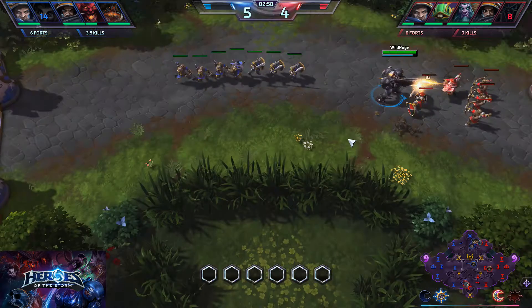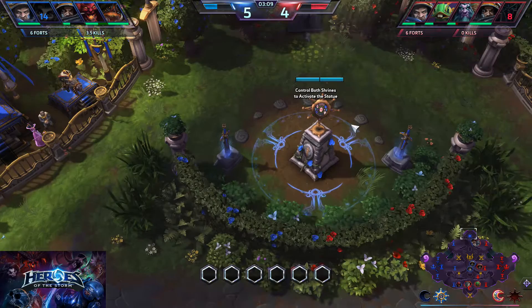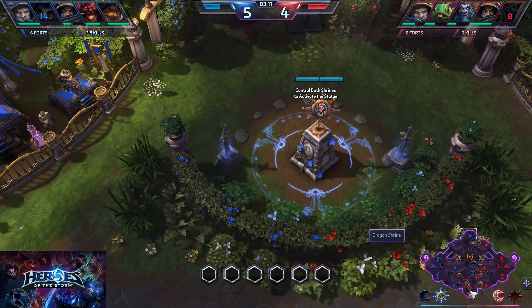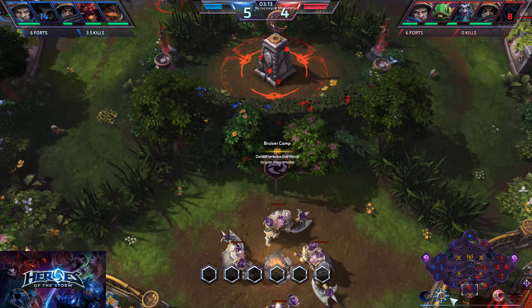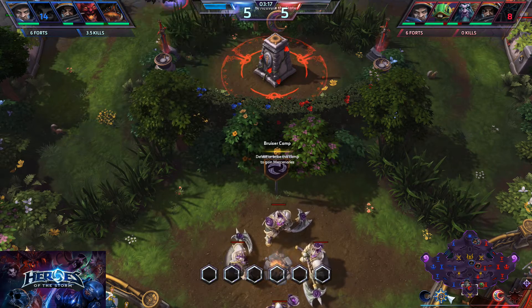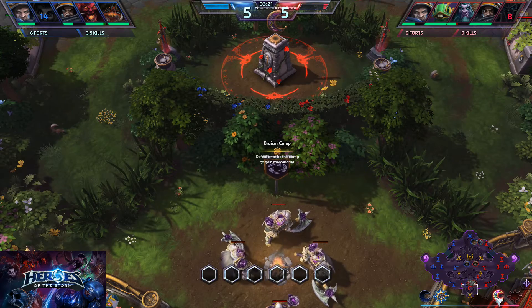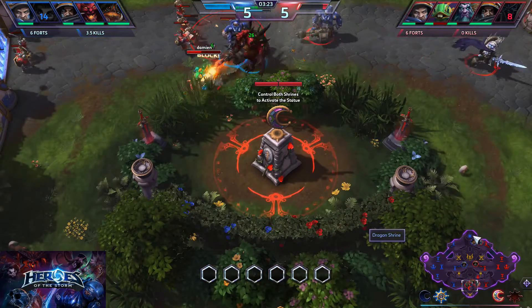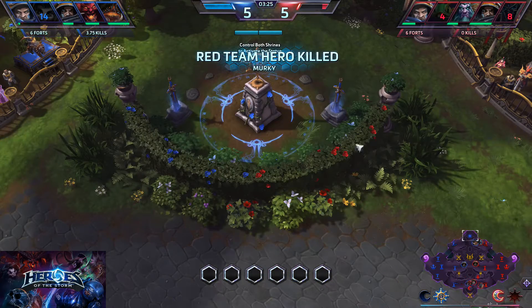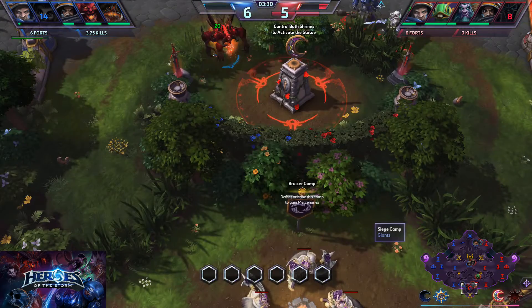The shrines are at the top, one in the middle, and one at the bottom. The first thing you want to do is control the top and bottom shrines. At the bottom right of your screen, flashing icons show which shrine each team controls — the blue team's icon is a little sun and the red team's is a little moon.